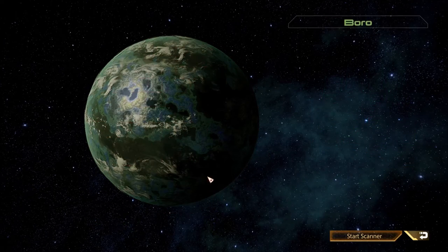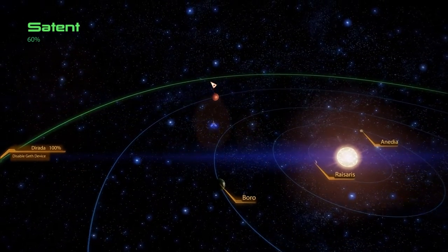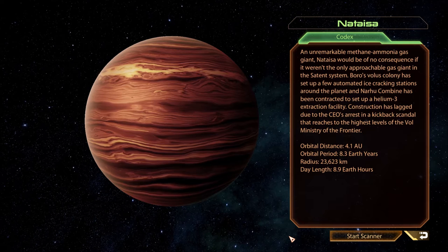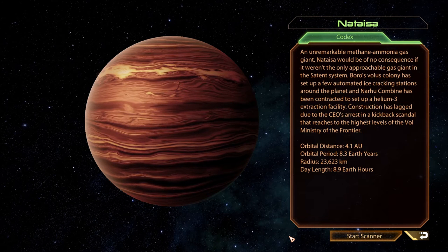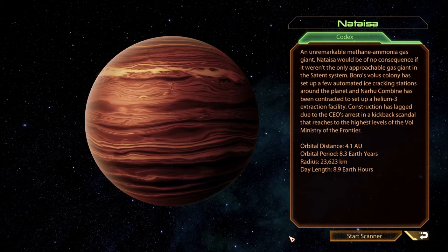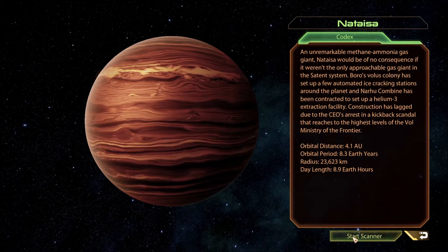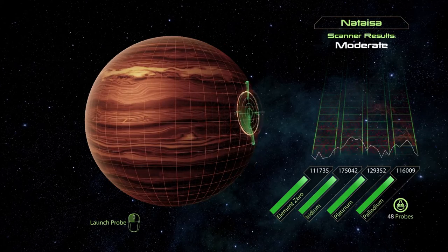And the other planet in the system — that's some as well. And the last planet is The Taser. An unremarkable methane-ammonia gas giant, Taser would be of no consequence if it wasn't the only approachable gas giant in the Satent system. Boro's Volus colony has set up a few automated ice-cracking stations around the planet, and Narhu Combine has been contracted to set up a helium-3 extraction facility. Construction has lagged due to the CEO's arrest in a kickback scandal that reaches to the highest levels of the Vol Ministry of the Frontier.